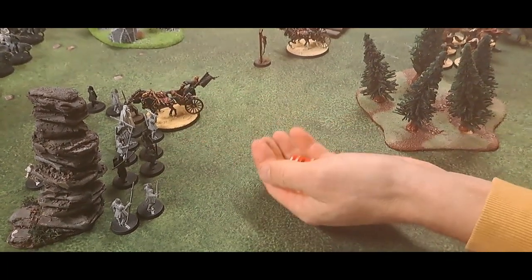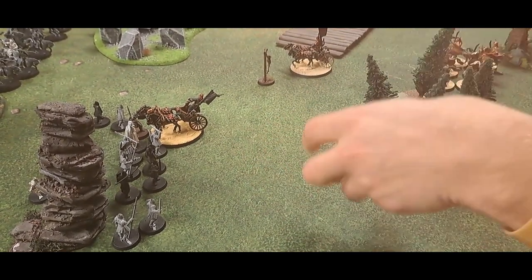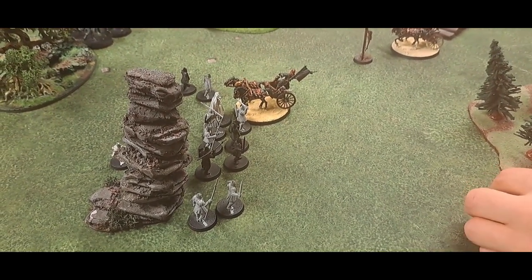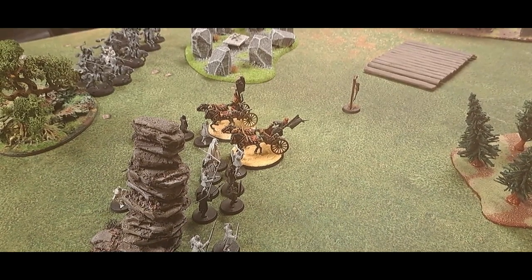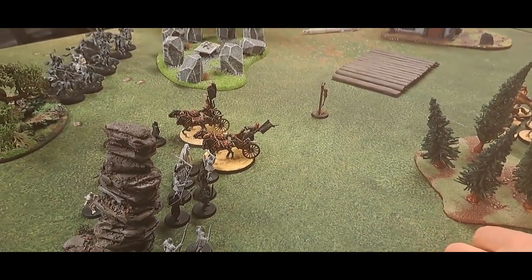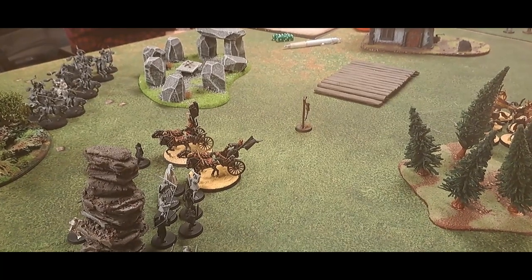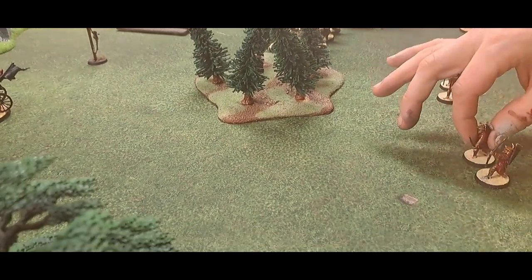The chariot stops after the impact hits and the charge is resolved later. The cataphracts stay in position to shoot, with some doing a half move for a more favourable position. Good then takes priority. The Khandish King and the nearby cataphracts prepare to shoot — two shots from throwing spears against the chariot both miss, and bow shots from further models also miss.